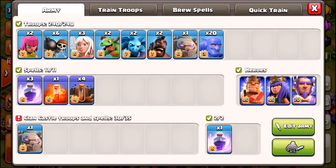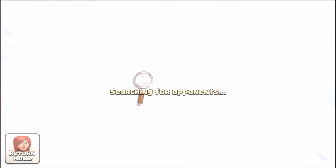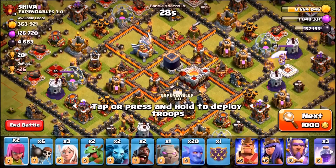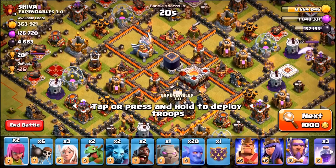We got an army, troops, a CC — let's roll out. The only question I have for you my subscribers: let me know down below in the comment section, what level are your Inferno Towers? What level are they and what Town Hall level are you?